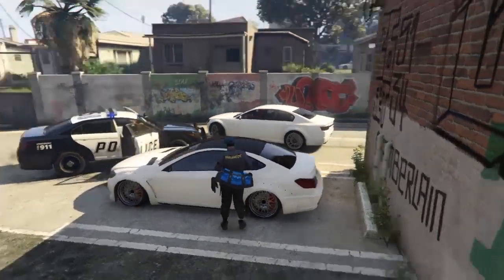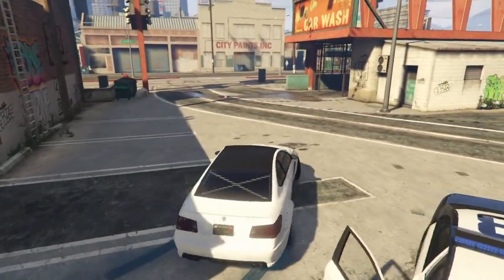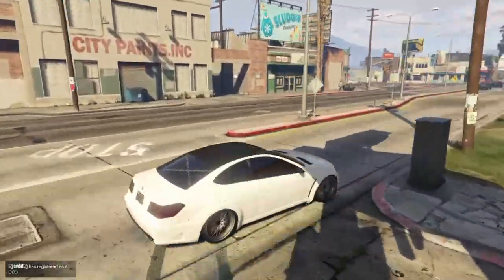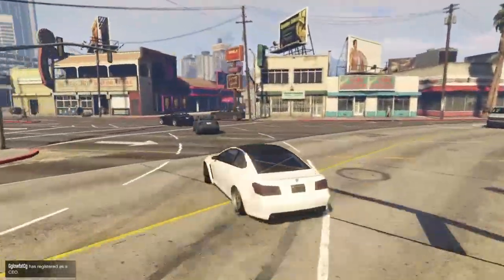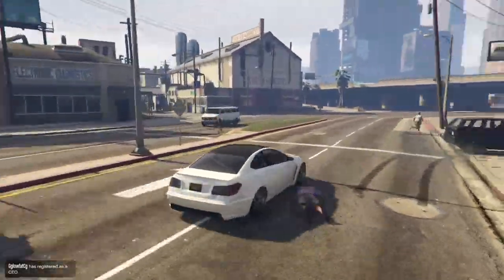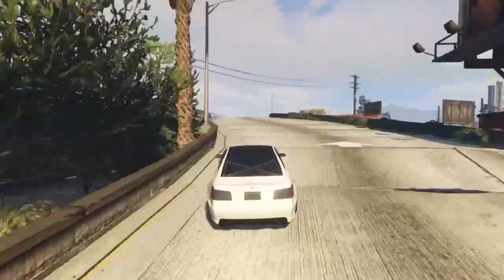Hi everyone and welcome back to another video. Today I'm going to be showing you how to get a really sick looking cop outfit or SWAT outfit in GTA Online. This is going to be a method for PS4 and PS5, but I don't know if this works on Xbox or PC. This will be showing you how to get the noose outfits — there are two variations: one that says 'noose' on the back and one that says 'police'.